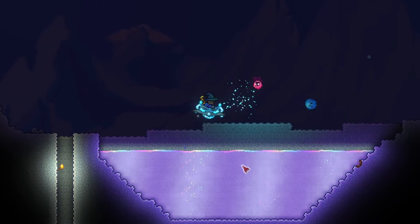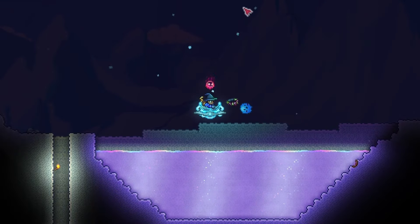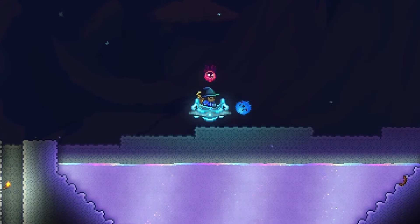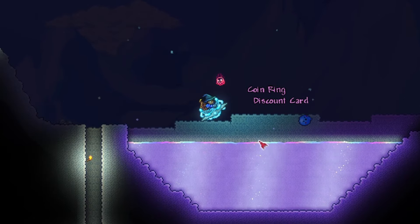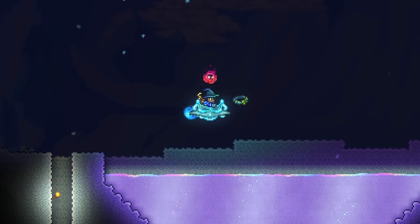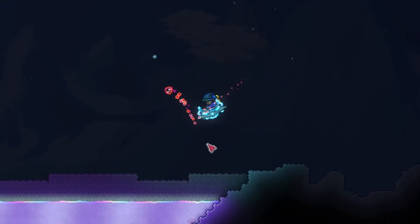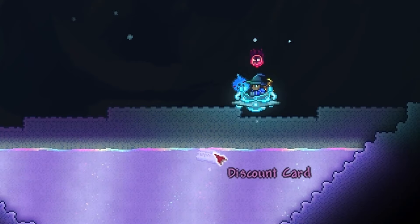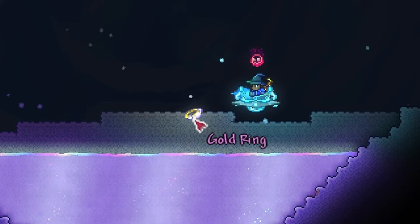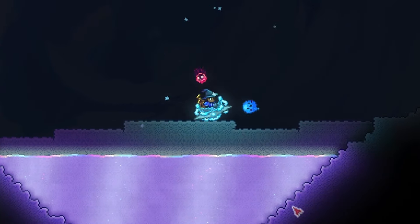Despite the lucky coin, discount card, and gold ring having very rare drop chances, one good thing is that you can transmute duplicates using the shimmer. Basically, you can shimmer the lucky coin, discount card, and gold ring into one another — all you have to do is find the aether biome and throw them in. This means that if you get 3 lucky coins from the pirate invasion, you can transmute the second one into the discount card and the third one into the gold ring and then make the greedy ring. So duplicates are useful.